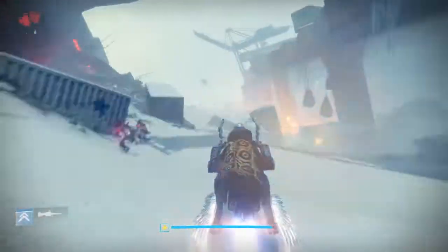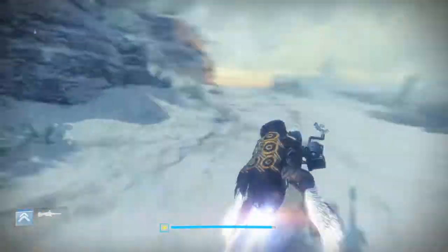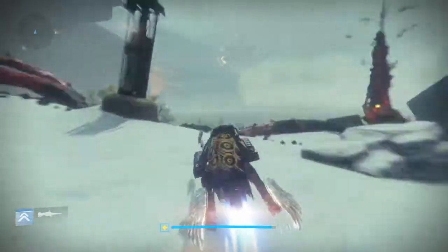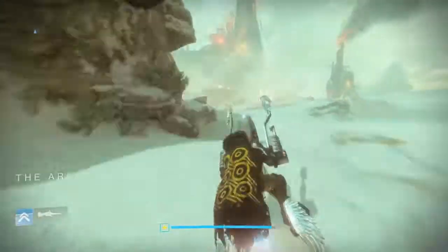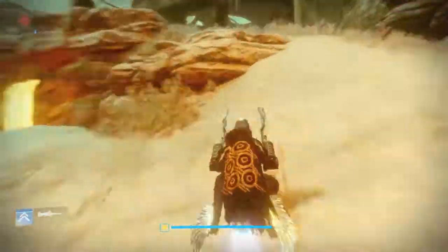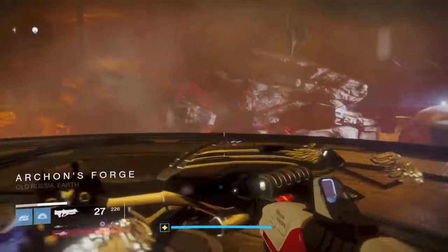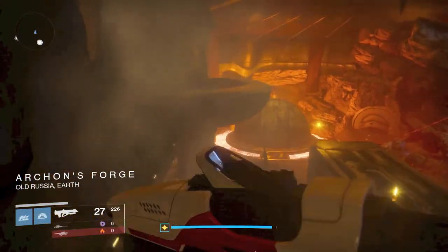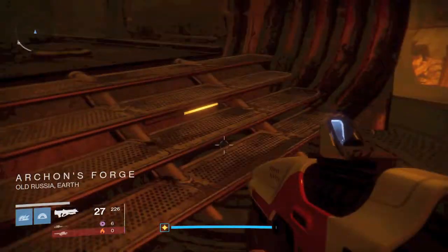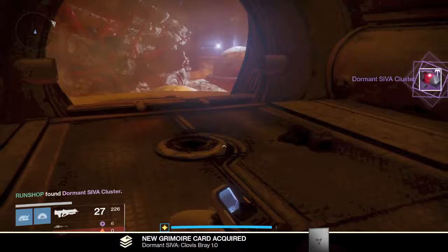After grabbing this, head back outside, hop on your sparrow and keep to the right — we are heading towards the Archon's Forge. You can get these next four clusters in the final mission of the campaign if you're not doing it in patrol. If you are in patrol, you will need a splicer key. Once we are in Archon's Forge, head over to this left upper deck area, head back in here, and this is cluster 1.0.